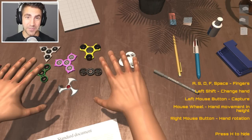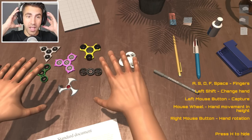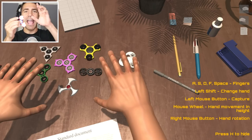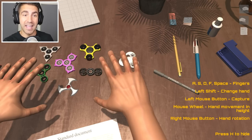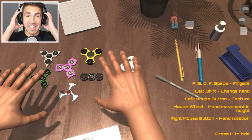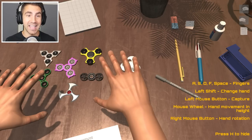Hey, what's up guys, welcome to Hand Simulator! I'm not exaggerating when I say this — this is one of the most difficult games I have ever played. I've played this game off camera for maybe about an hour or so. I haven't spawned the fidget spinner yet. The goal is simple: pick up a fidget spinner and spin it.